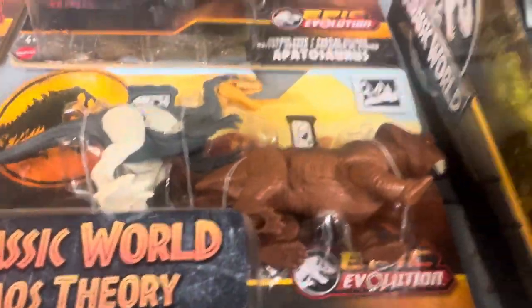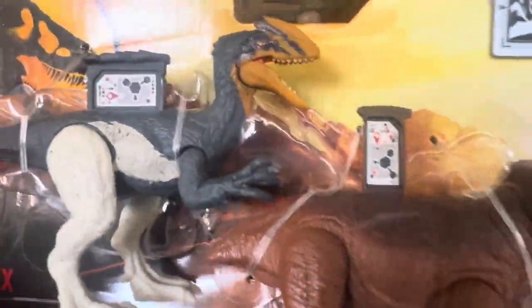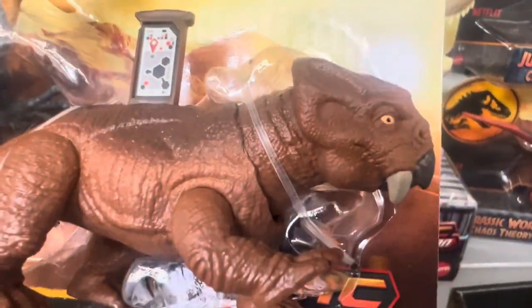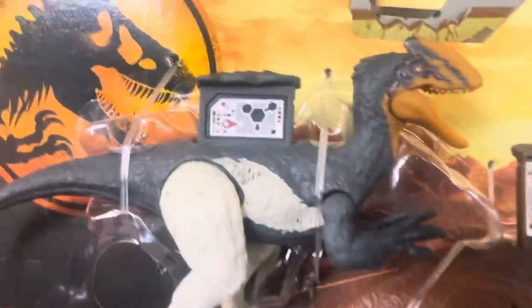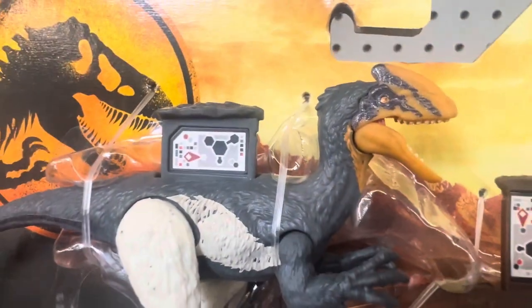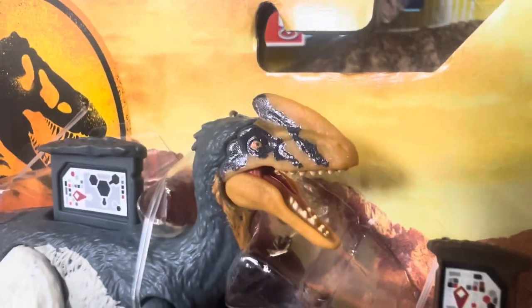One pack has two dinosaurs. This one has two: the Guanlong and Lystrosaurus, both for $8.47. Here's the Lystrosaurus. Here's the Guanlong with its QR code. It's similar to the Dilophosaurus, but it has a beak on top — see that beak?